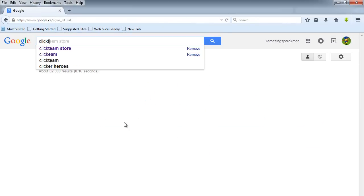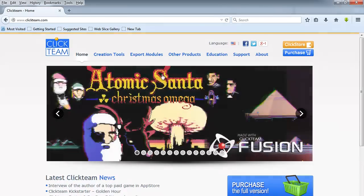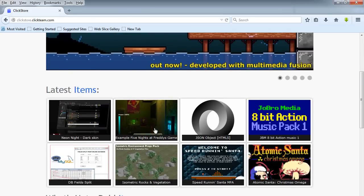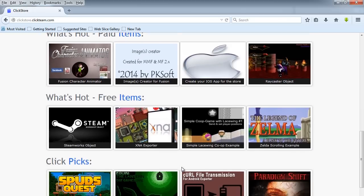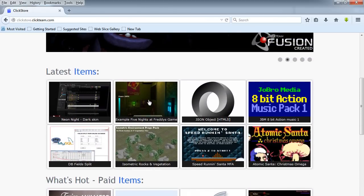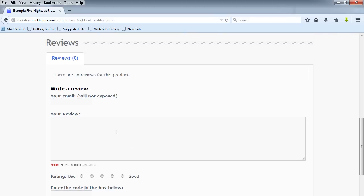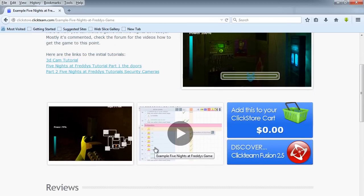Let's download the file. I'm simply typing in Clickteam in Google, and under their website, under their new Click Store, here's where you can access the source file. Notice too that there are other examples by other people, but this one here is the one that we're looking for. At the bottom you can also leave a review if you'd like to. Thanks for watching.